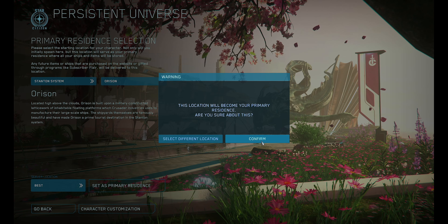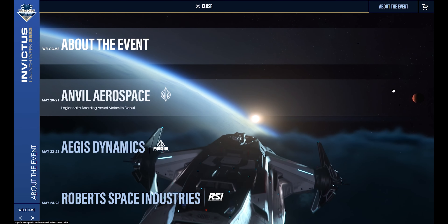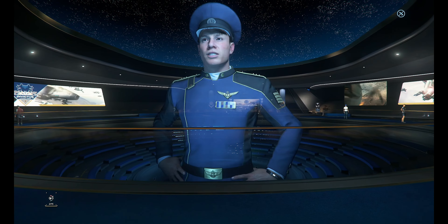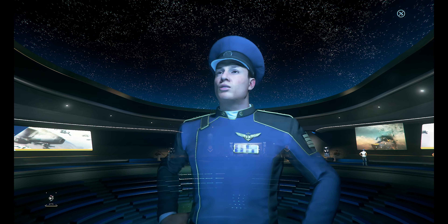Every two days they swap out the ships you can fly, so follow the schedule on the website that will also be linked in the description below. Once you check out all the things around the area, simply hold F and click rent on any of the ships and you can try them out.